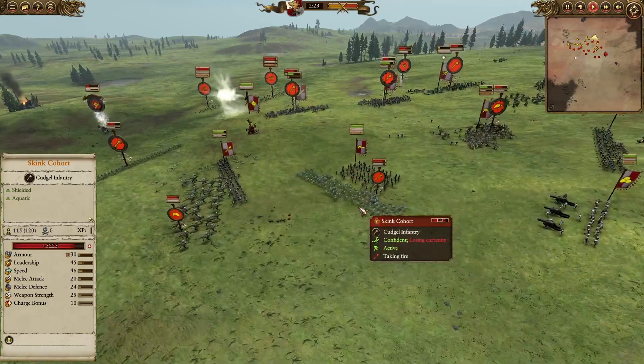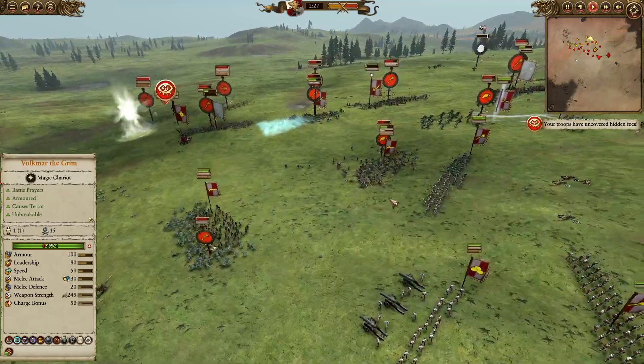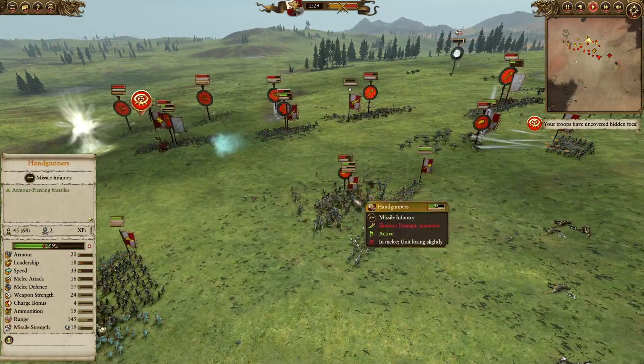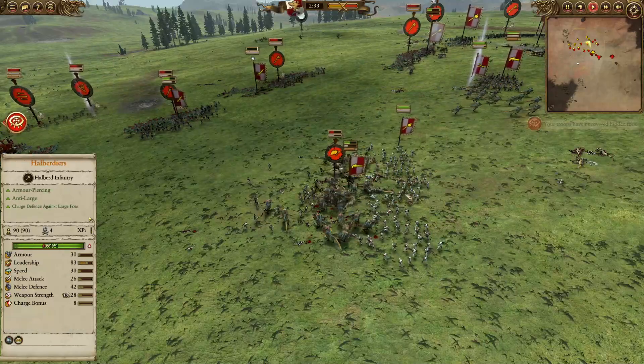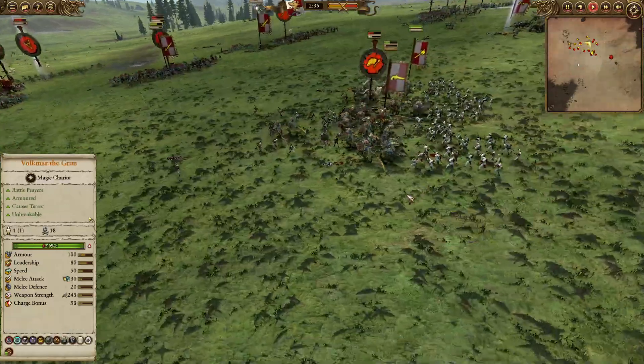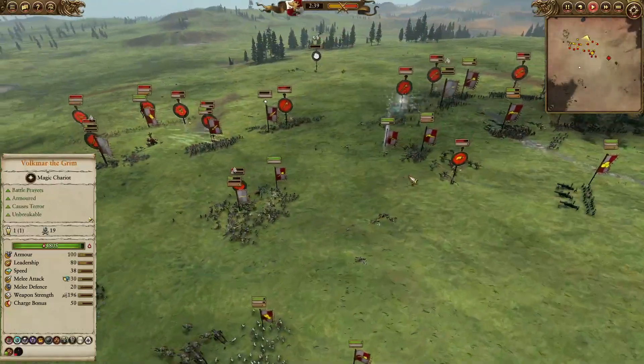The Skink Cohorts are doing the perfect job — nice and cheap, 300 cost — getting into the back and shutting down the Free Company Militia. With the Cold One Spear Riders in the pocket fighting against the handguns, you need to try and pull the handguns through the Halberdiers, but as you can see they're caught in the middle — I think you're going to be losing these handguns nice and early on.